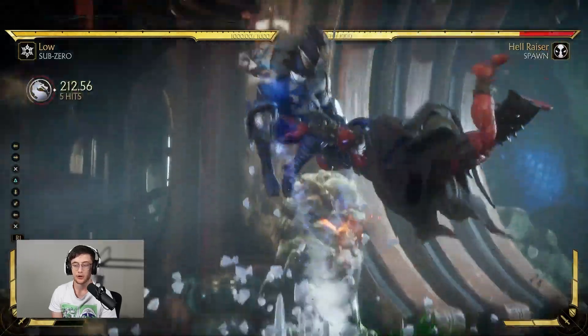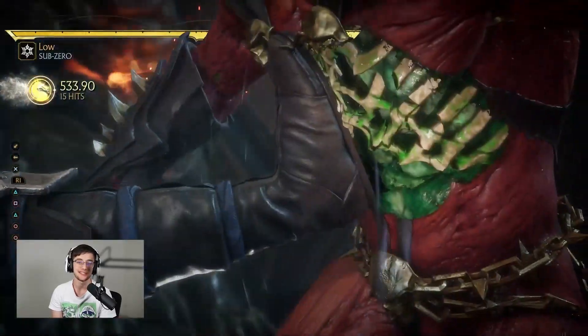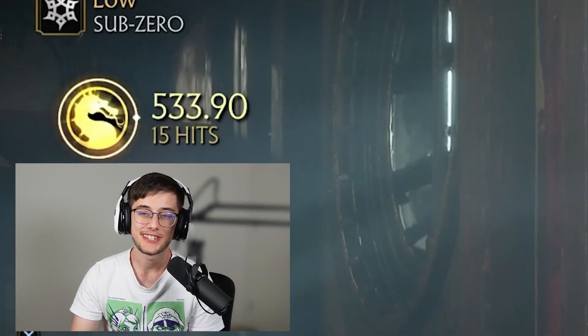Sub-Zero's corner combos are super important not only because they give you extremely high damage, but they make him one of the scariest mix-up characters in the game. 53% on that combo and you can definitely hit this one in real matches.